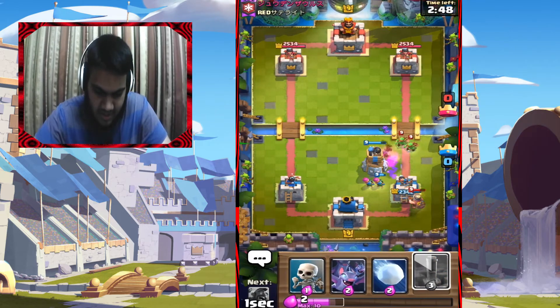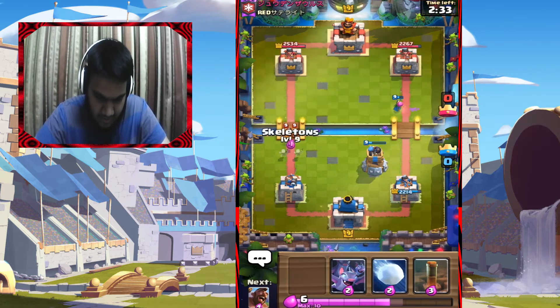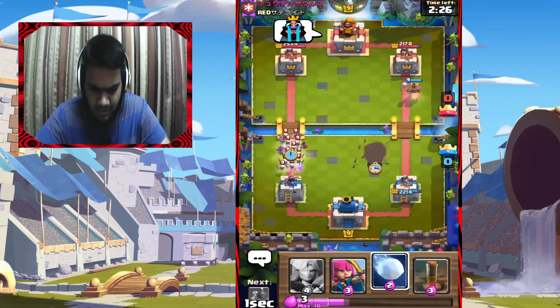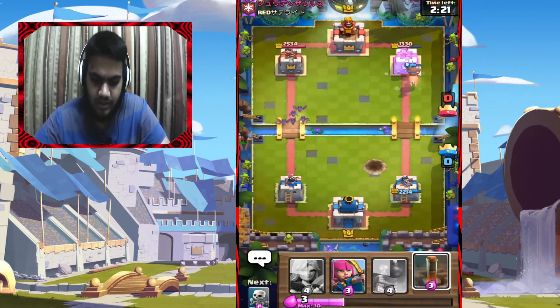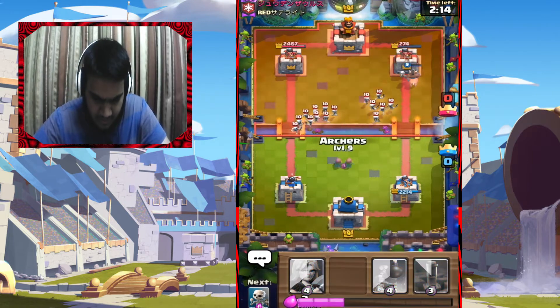Bomb Tower, Archers — bad placement, I wasn't really paying attention. It might be a Balloon. Drop Skeletons directly on top and clean up. I got Bats here. I'll Snowball the tower to slow it down — Snowball does slow down damage — so the Hog can take that tower. Going in, I'll split Archers.